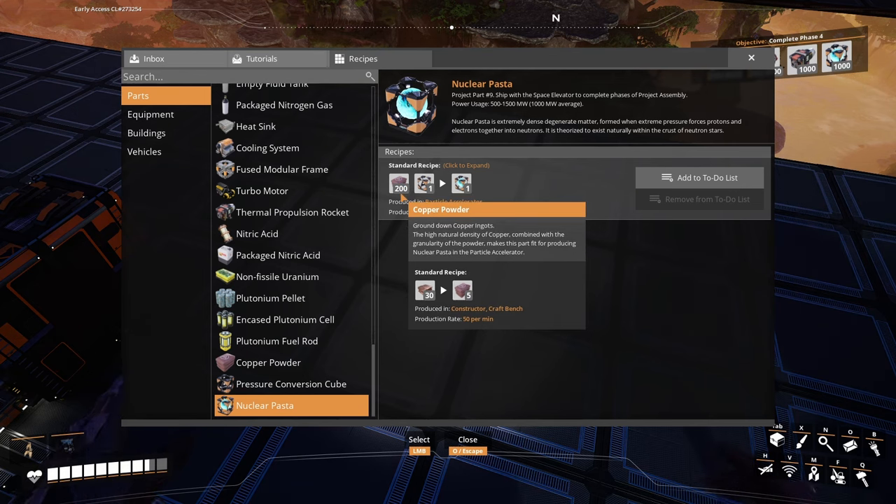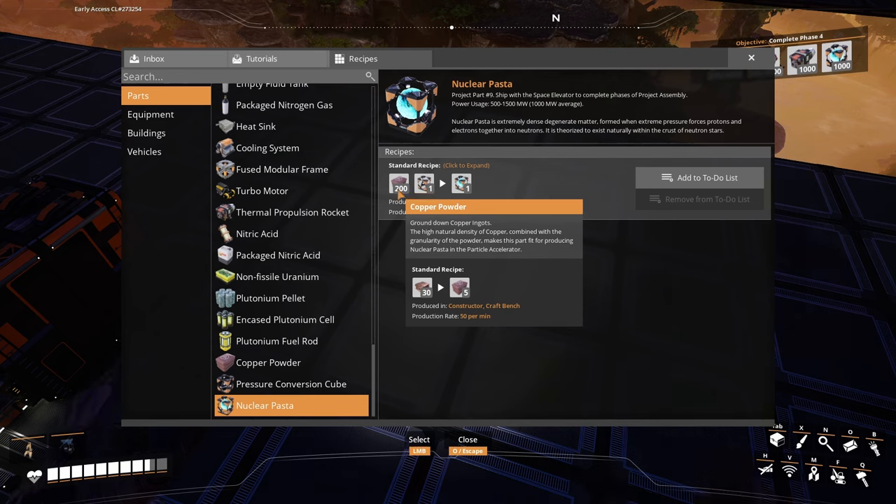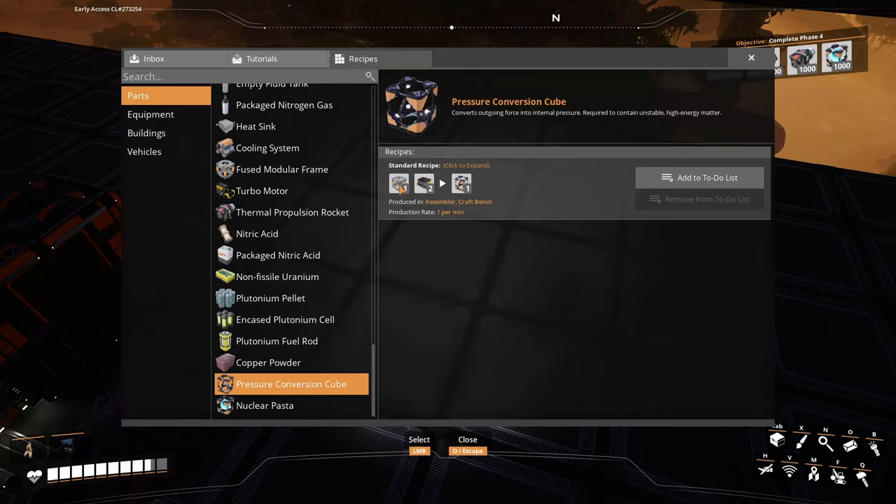We only need 1,000 — 200,000. So it ain't that bad, right? What we gotta do is this, boys: we need a thousand of them, so I need an assembler.